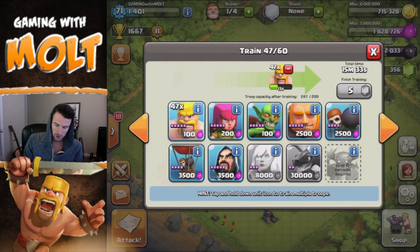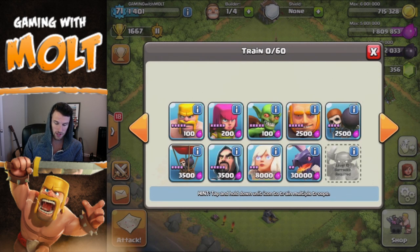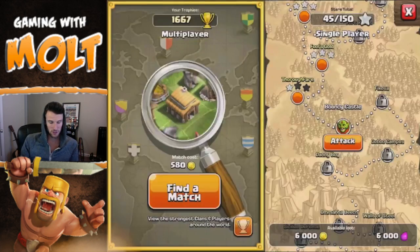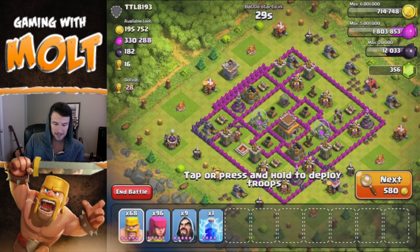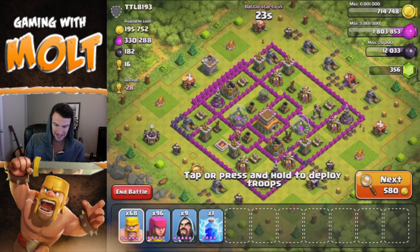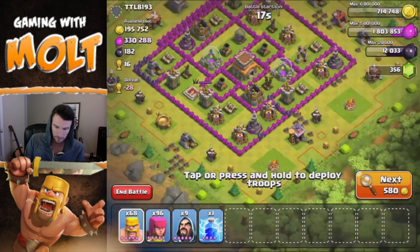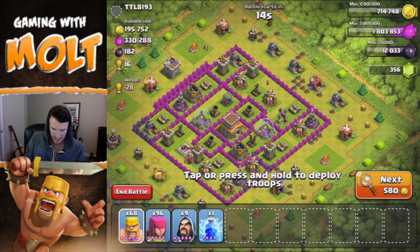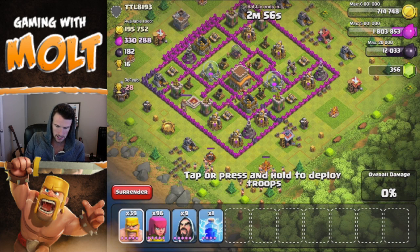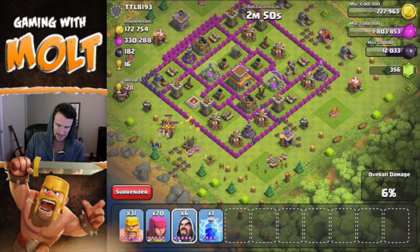Since our barracks are boosted right now, we're going to train up. We're down one barrack, which kind of sucks because they don't train up as fast. We're doing some barching and I'm going to throw in some goblins as well. I'm going to show you guys some replays from earlier because I had a couple of good raids. We are going to attack this base because there is some great loot inside those pumps — you can see how full they are.